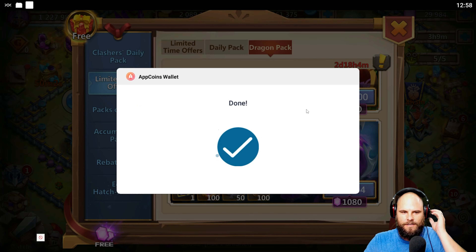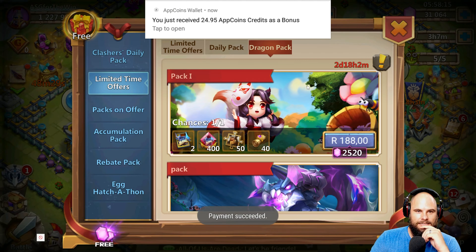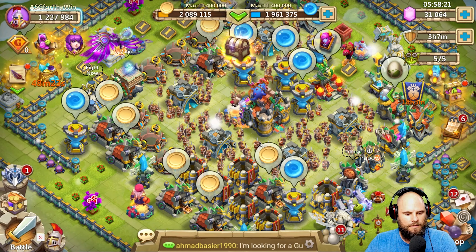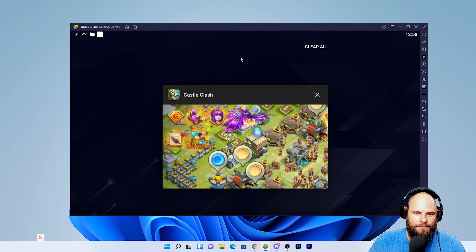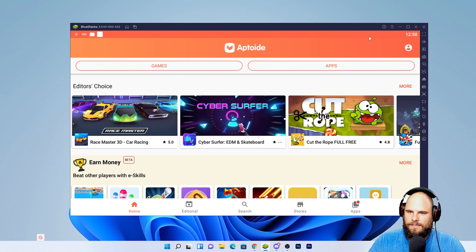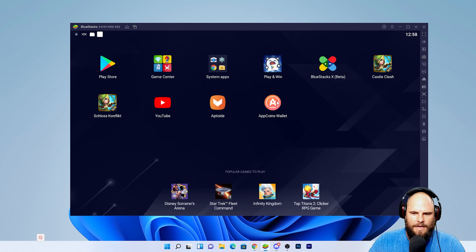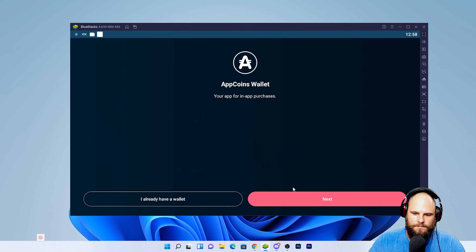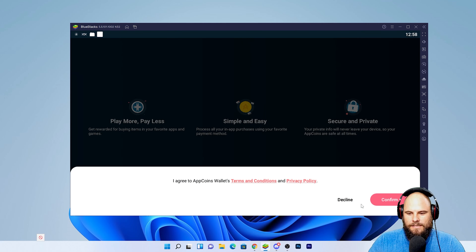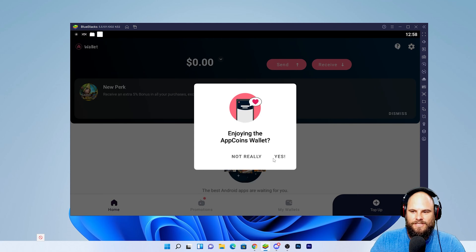Done. I got a bonus received of 89 cents. Now let's go back to my wallet and see just how much money I have left. I mean the Aptcoins wallet — get out of there. Aptcoins wallet, there we go. I should have over five dollars now. Okay, this does happen — don't worry about it, just go through it and you can go and select your wallet.